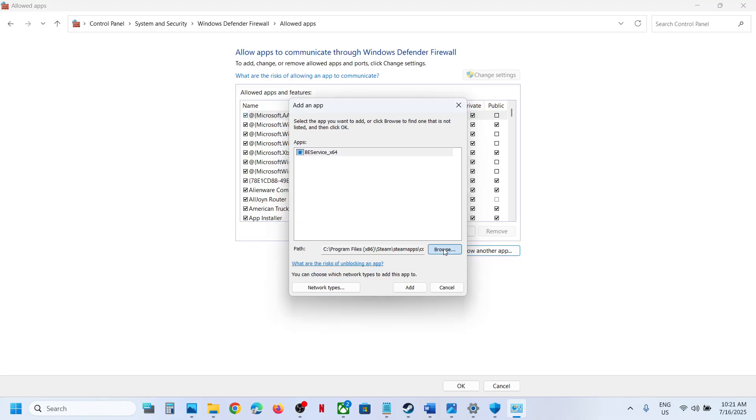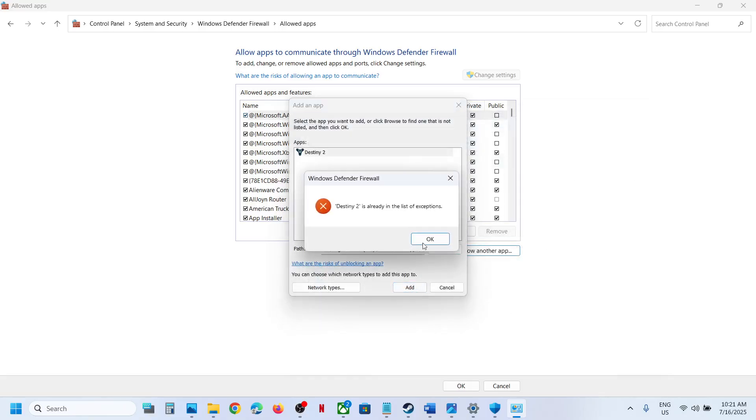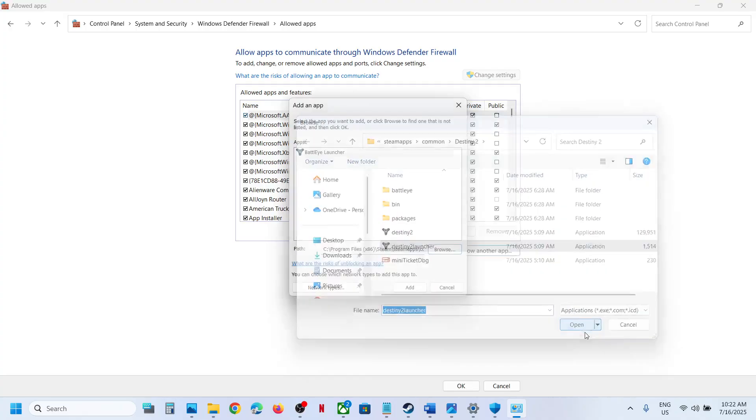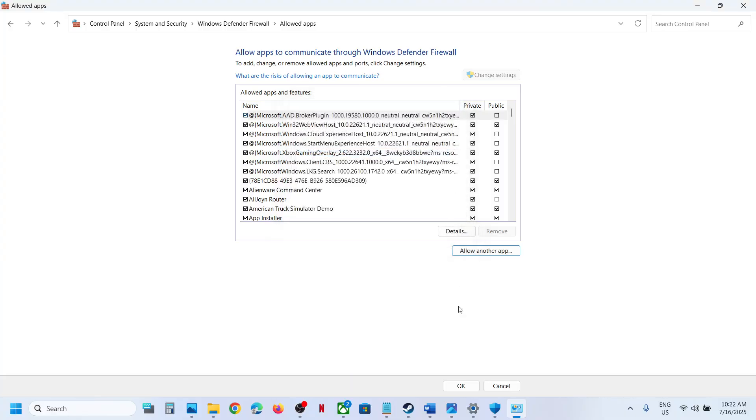Click Browse again, go to the game destination folder, select the relevant file, click Open, and then Add. Do the same for any additional exe files. Once all entries are added, you can launch the game and check.